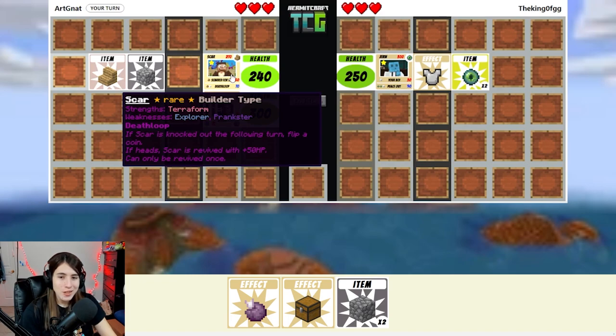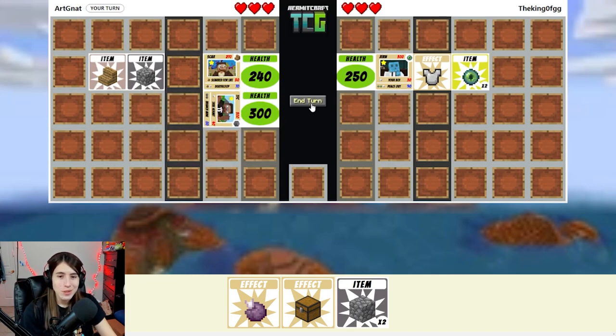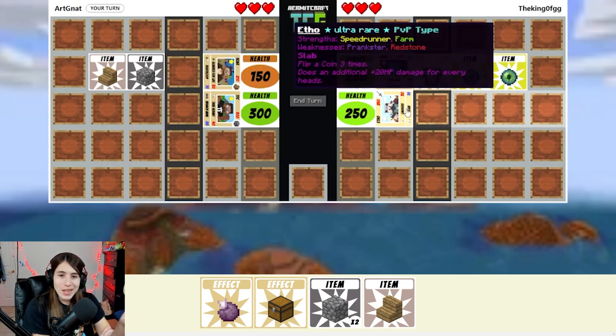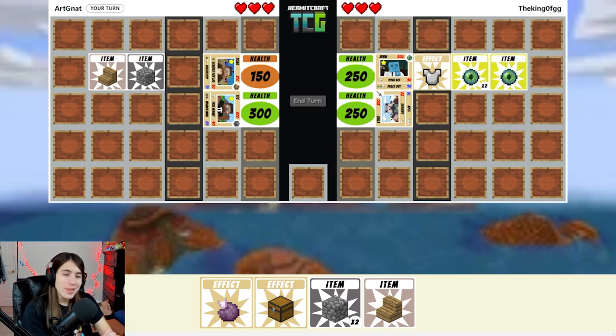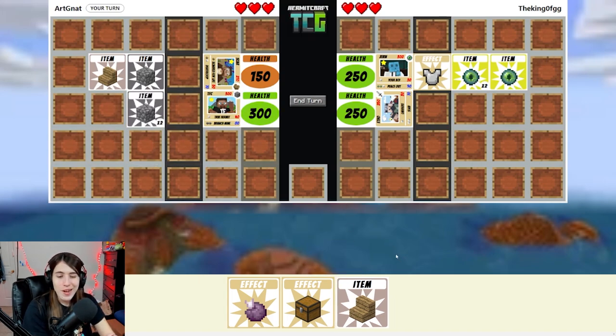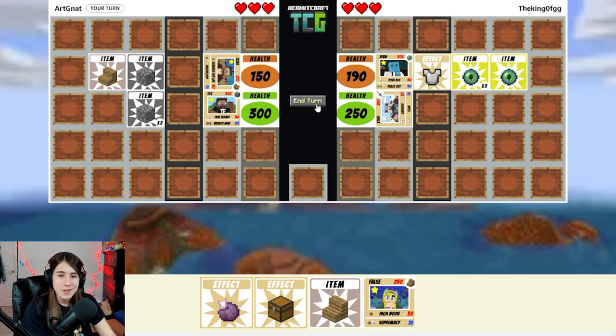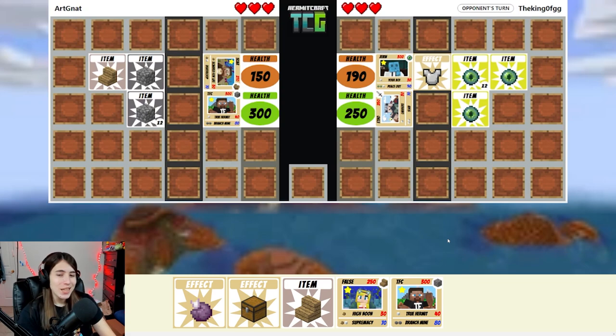The death loop only matters if I get knocked out in the following turns — right now it doesn't really matter. They can already use Peace Out, which I'm fine with. They're running the ultra rare Etho as well — the solidarity I feel with this person! They're making me switch to my TFC, which is actually fine because they don't know I have a double card. So I'm gonna branch mine; I get to draw a card and I get a False — I get to use all three of them. This is perfect. And another TFC, awesome.